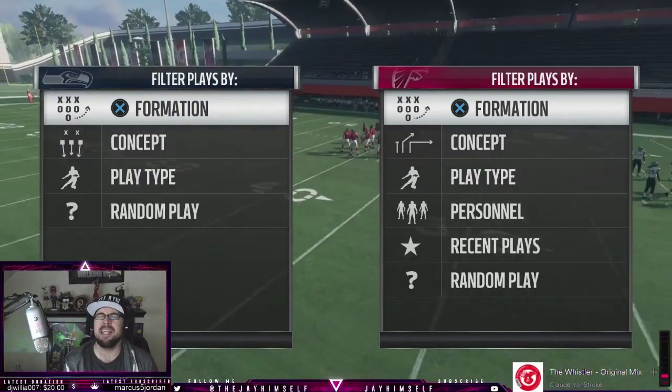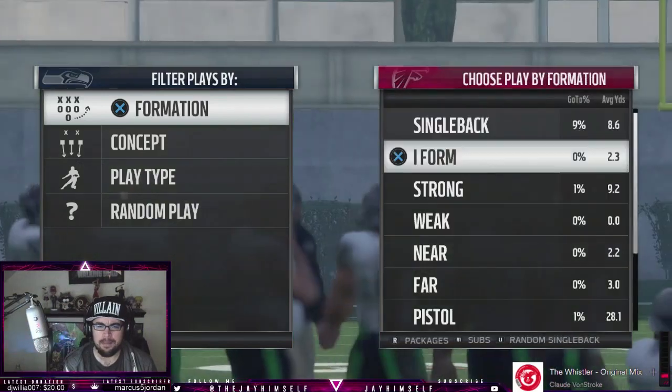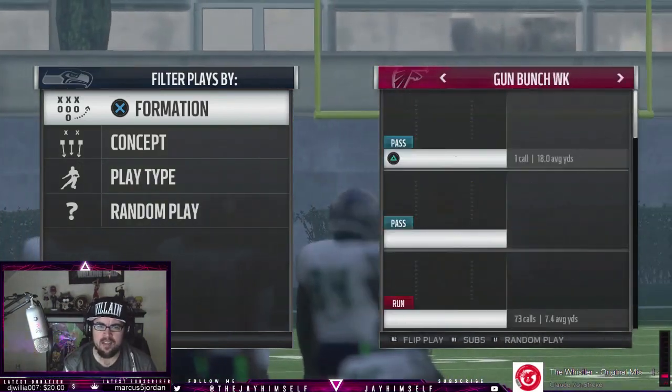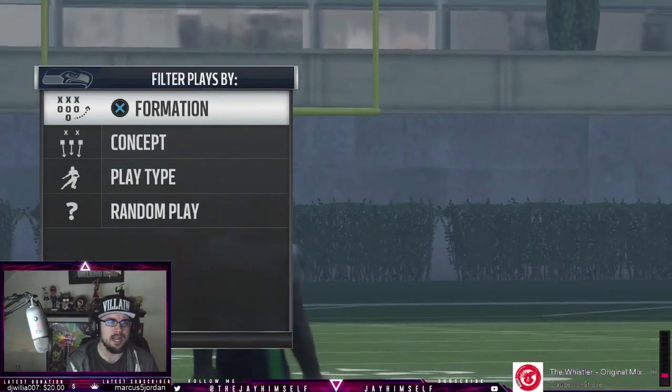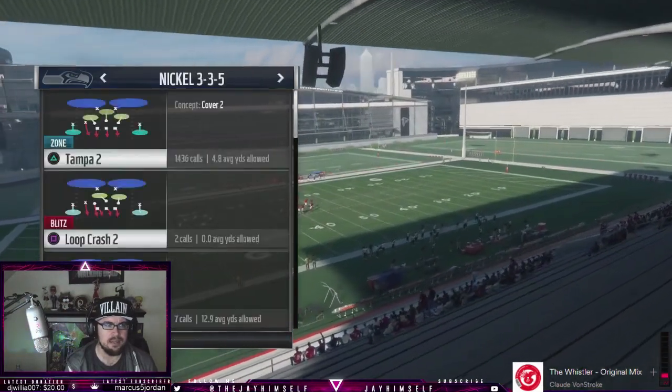What up dudes, Jay here and we're bringing a tip. This isn't gonna be a next level tip — this is actually gonna be a very useful tip. It is why everyone's excited about the West Coast playbook, and it is because of the play Dig HB Out and the infamous Z-spot route that everybody has been using the last couple of years.